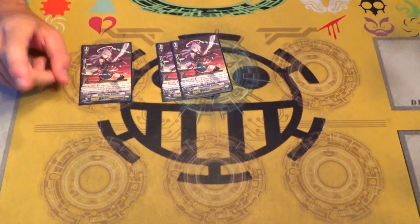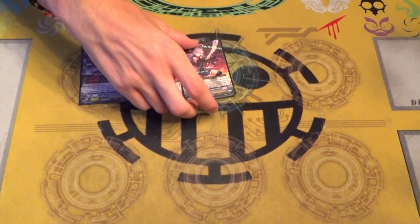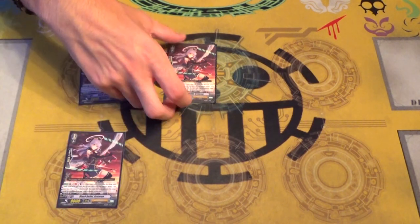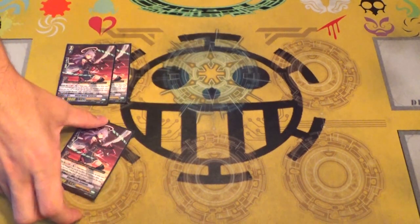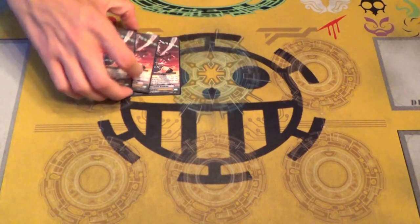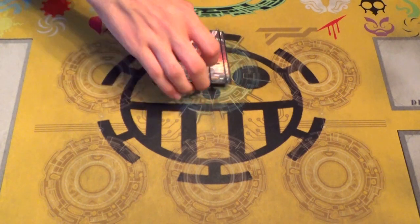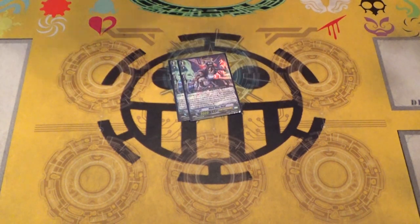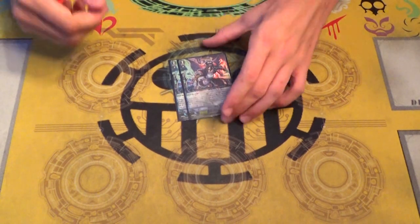When a card is rescued — not once per turn — you can counterblast one and call her to the same column. So you can call this, and then use this one to call that for shenanigans. It helps make multiple attacks. I like her, she's hilarious, you should run her. Running two copies of Black Slice Harutz, because with Aerotron and Gavrail's stride skill and just shenanigans, you don't superior call a lot. Her ability is decent-ish, so only at two, but she's good — she lets you call stuff, which is always nice.